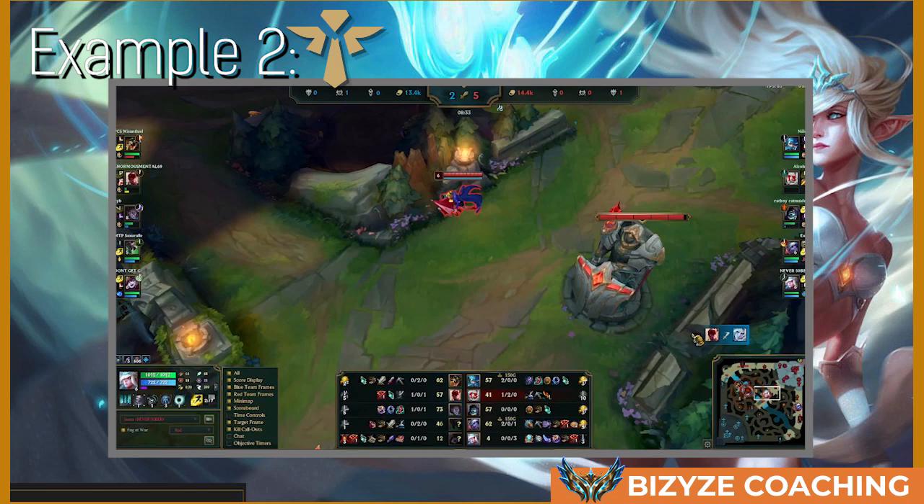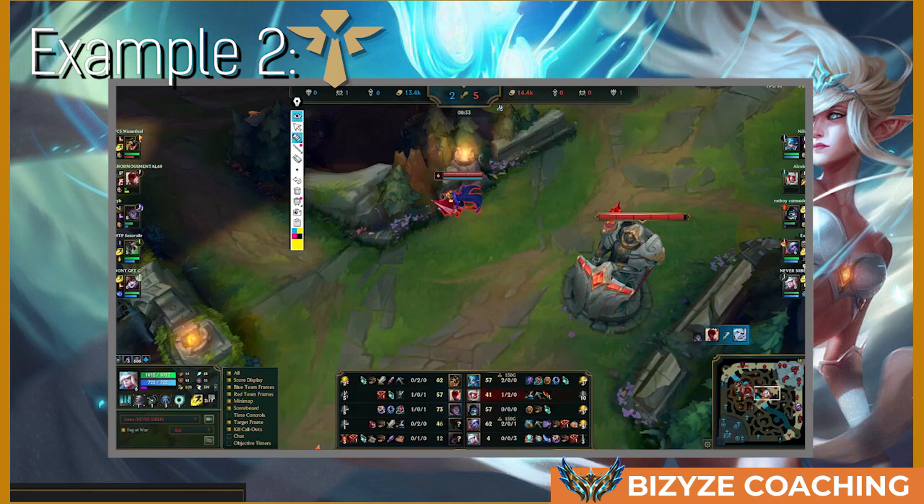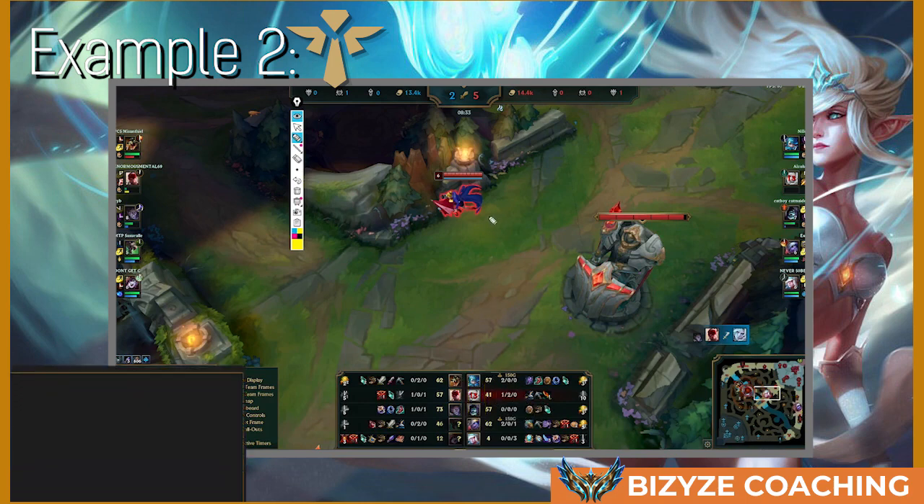In the next example, we're going to analyze the support player. If you're Janna right now, based on the variables we discussed, what should Janna do in this team composition? It's very simple — Janna is an enchanter, so you want to play around the carry, stay behind them, and just play slow. In this case, that carry is Tristana, her AD carry.